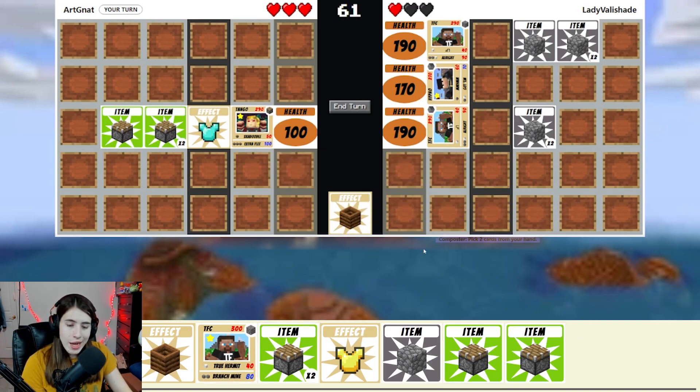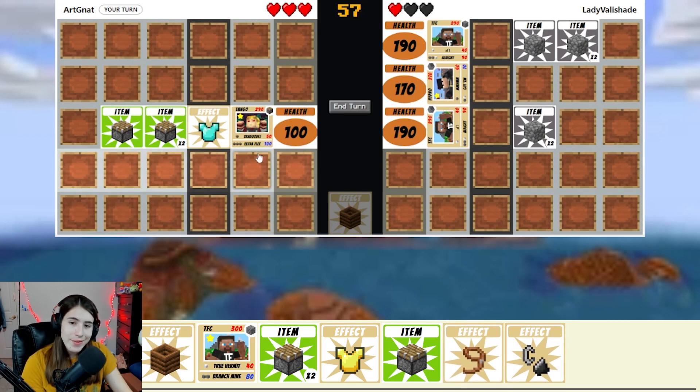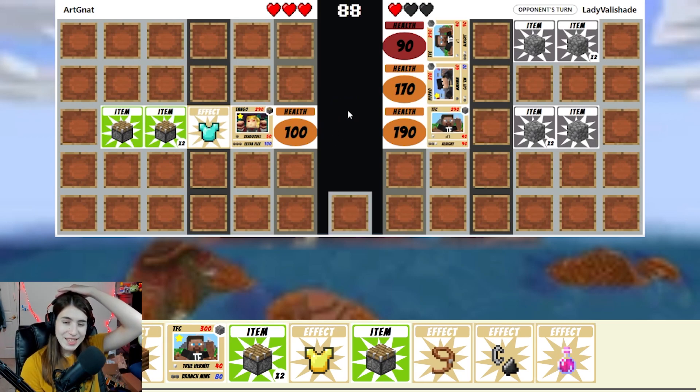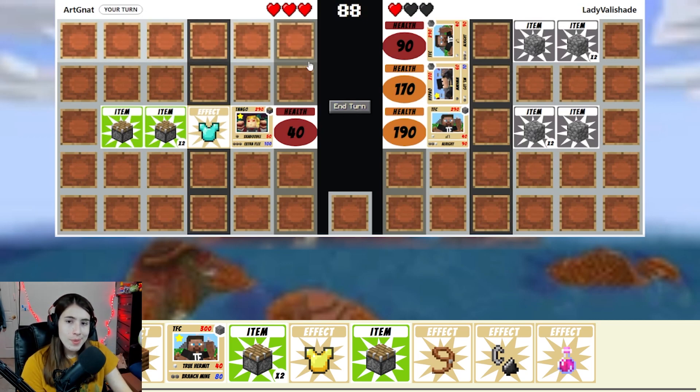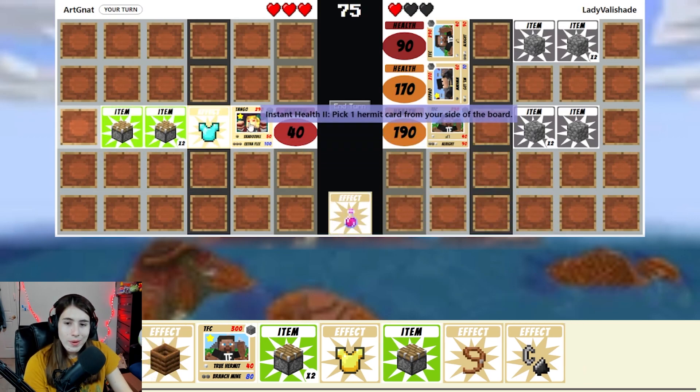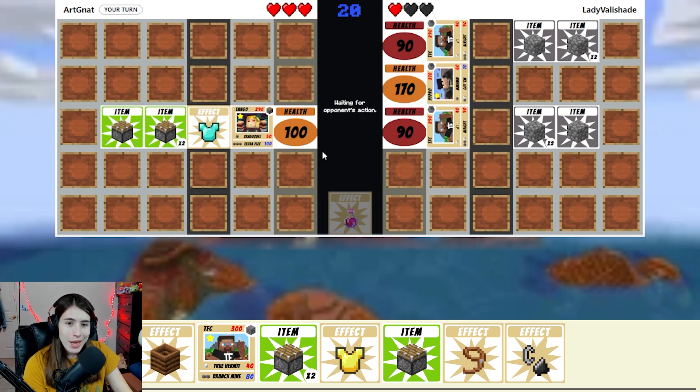I'm going to composter and get rid of these item cards. That wasn't very helpful, but I'll extra flea and really hope for a health potion — I'm going to need one. I'm always playing with one heart essentially because I only have the one hermit. Oh, I did get an instant health though. I really just needed that. So we will heal up, do the usual, and we'll see what happens — two of their TFCs are going to be insta kills and they just have the hypno left. That health pot came in clutch.